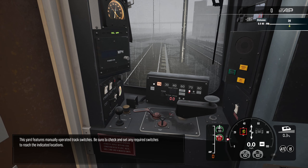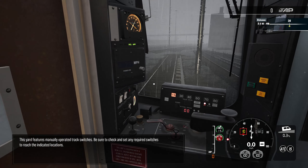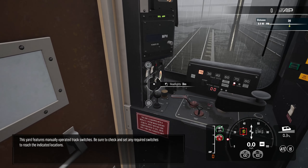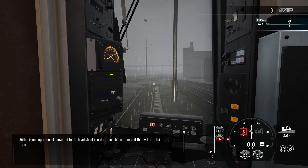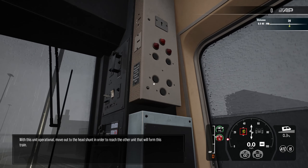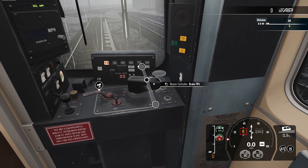Yard features manually operated track switches — be sure to check and set any required switches to reach the indicated locations. There's the wipers that we're gonna need. You probably need to go to the right — it is raining, I can barely see with this unit. Operational — move out to the head shunt in order to reach the other unit that will form this train. Okay, put you into forward.